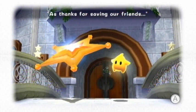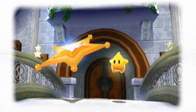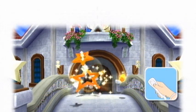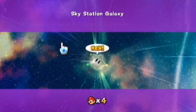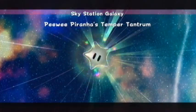He turns into a launch star — Galaxy 1 players will know these. What you do with launch stars is walk into them, flick the Wiimote, and you go kaboom! That takes us to the first level: the Sky Station Galaxy. Good level to start the game.